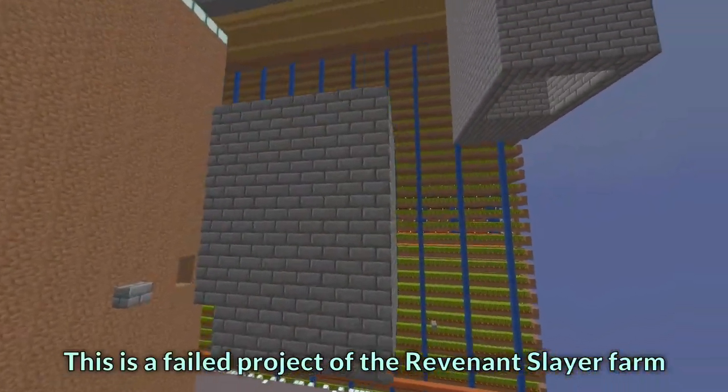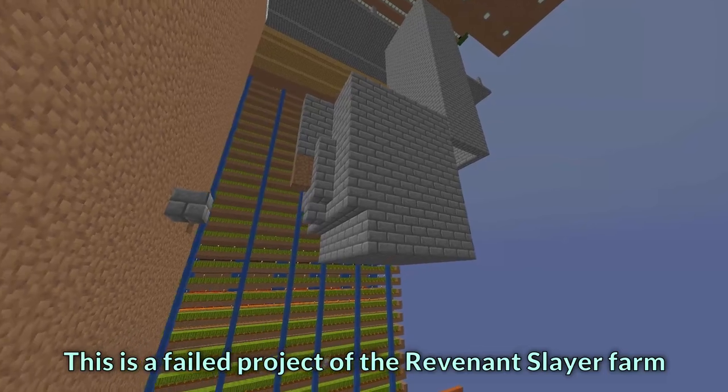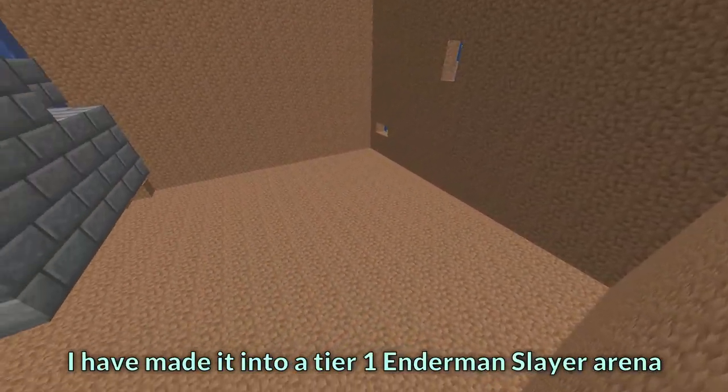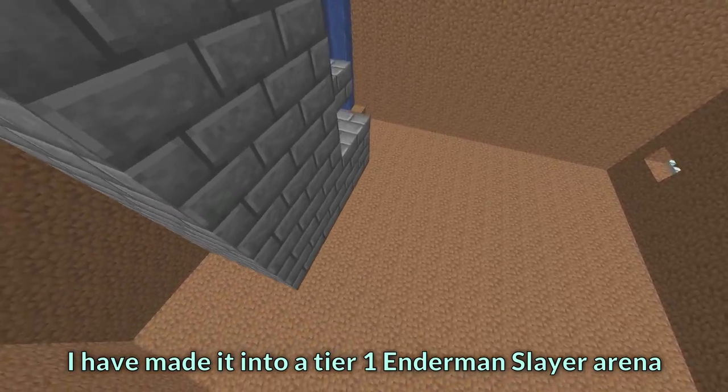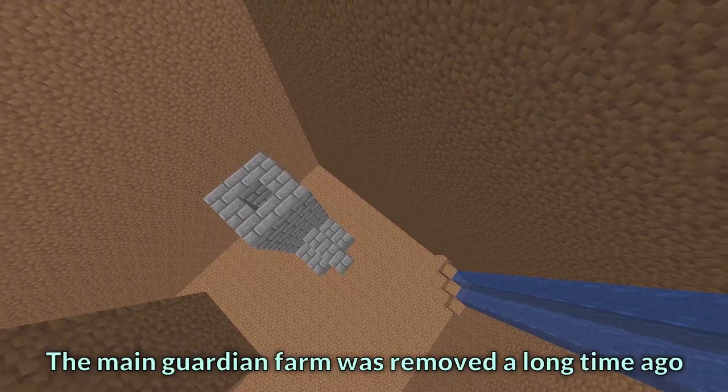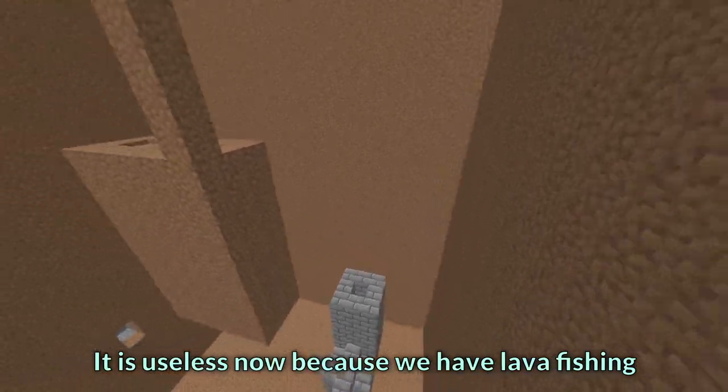This is a failed project of a revenant slayer farm, and next to it an early project of a kuudra farm. I made it into a tier 1 enderman slayer area that I needed in the beginning. The main kuudra farm was removed a long time ago — it is useless now because we have lava fishing.